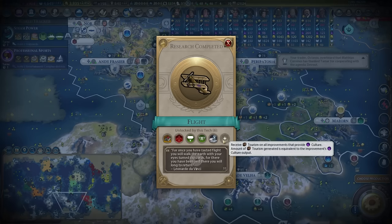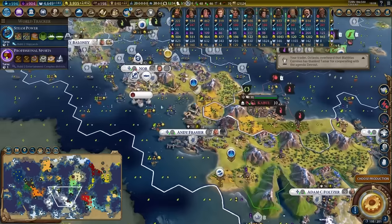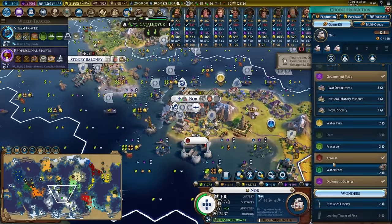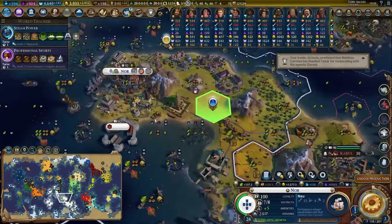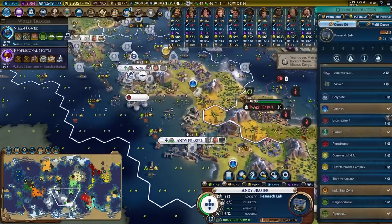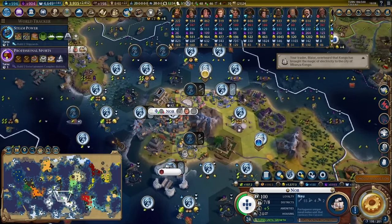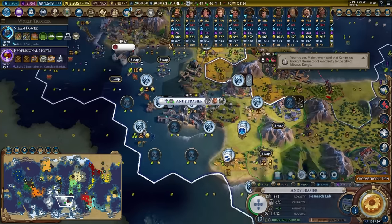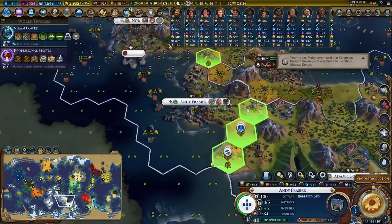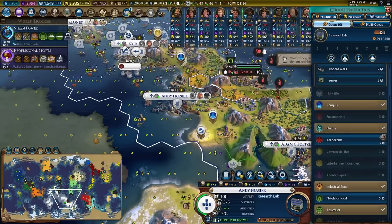We've unlocked flight, which gives us a boost to our tourism. I would like to build an aerodrome or two, but I can't build it in the capital. I might be able to fit one into Andy Frazier. It looks like I don't have any flat tiles to build the aerodrome on in the capital, so Andy Frazier will have to be my aerodrome city, which kind of sucks — I was hoping my capital could participate in that.